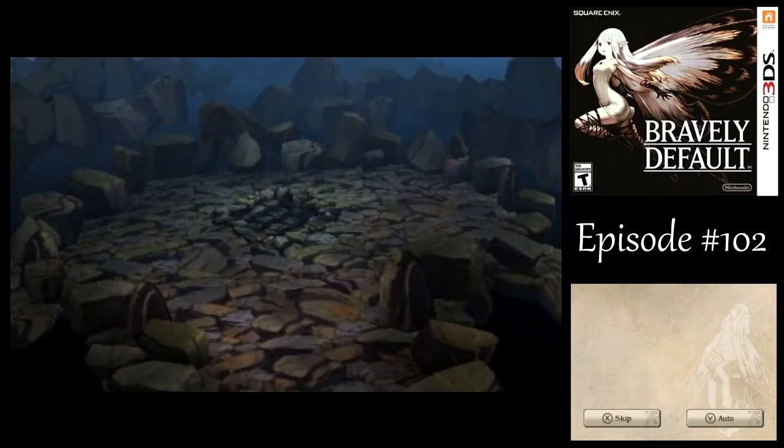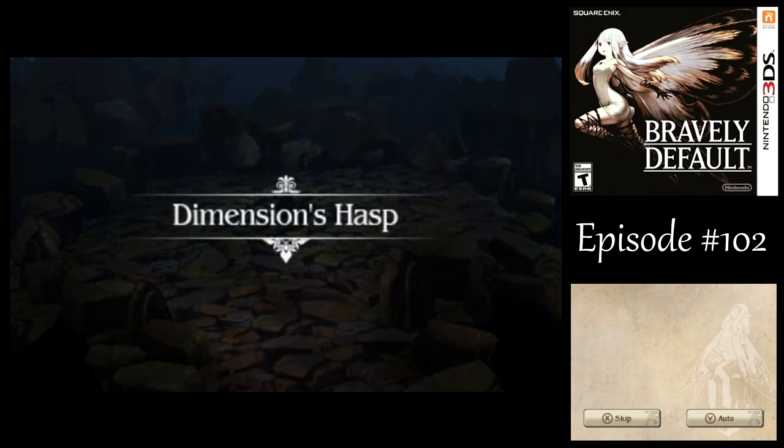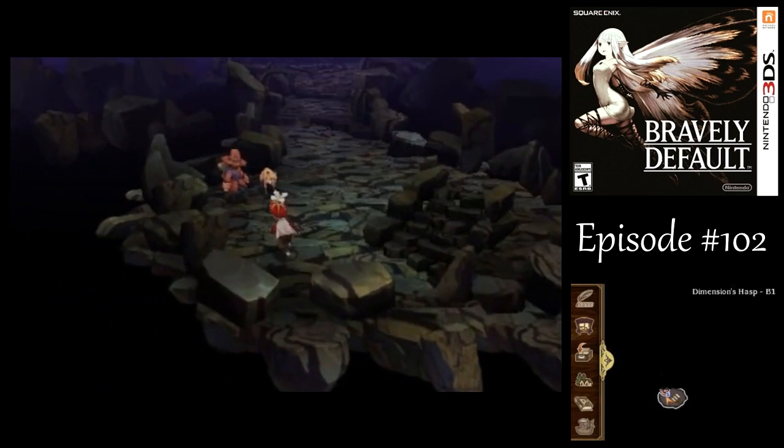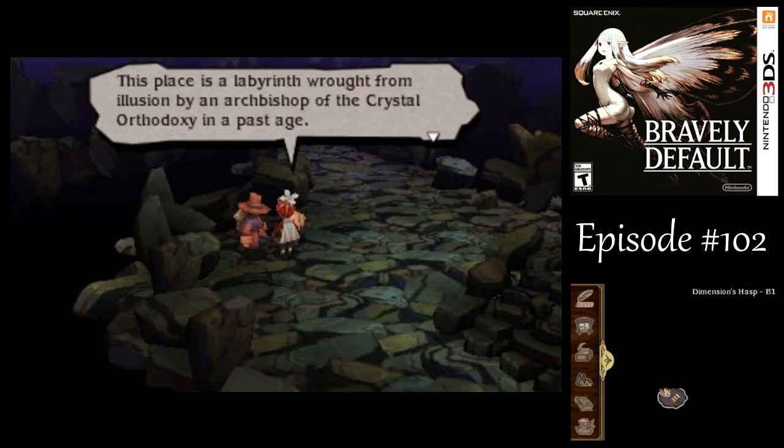Although I suppose the Temple of Wind would be pretty close too. But yeah, now we've got this hole here that leads into the Dimension's Hasp. This was formerly sealed by Juliana, with all the weapons that were seized from the Orthodoxy there.